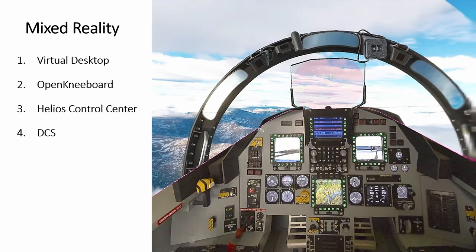Welcome everyone to Simpid Academy. Today we look at the most exciting episode yet: pass-through mixed reality. This is like the holy grail of flight simulation where we have a beautiful three-dimensional virtual environment, but at the same time we can see our physical cockpits, panels, and switches so that we can press them without mouse clicks and keyboard. It's intuitive — the best of both worlds.